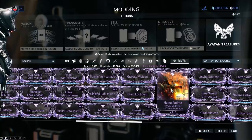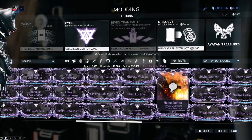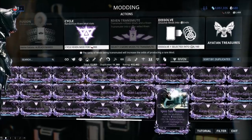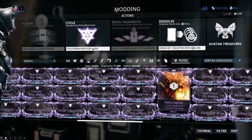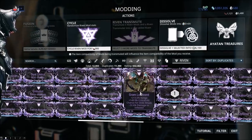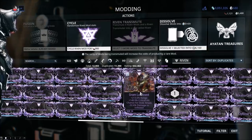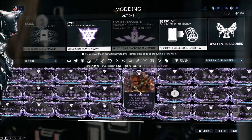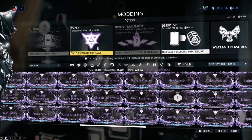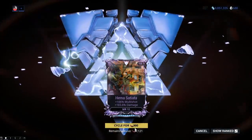If I don't like the stats on a Riven I can cycle it — or as most of us call it, 'rolling' Rivens. In the lower right portion of the Riven you'll see the MR requirement and a roll count. This Gram shows 26 next to MR10, meaning this Riven was rolled 26 times. If I want to roll it, I'm going to have to pay with Kuva.